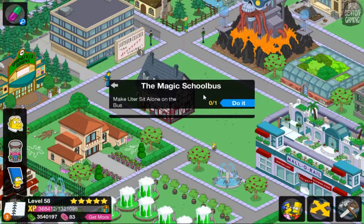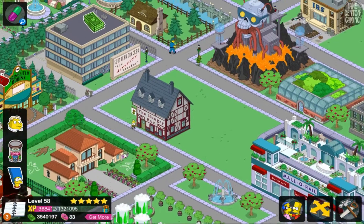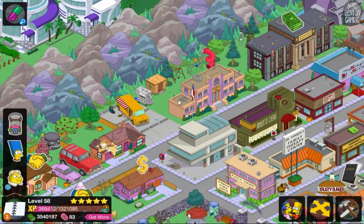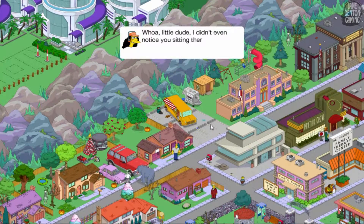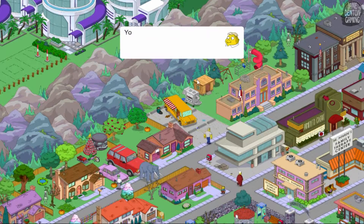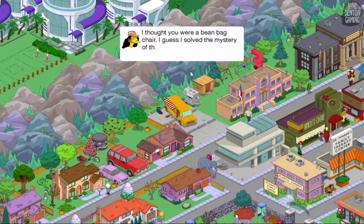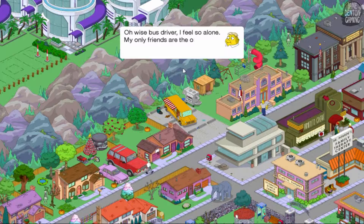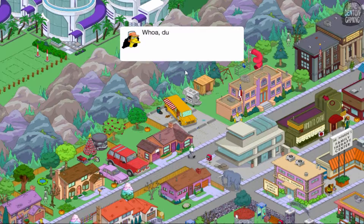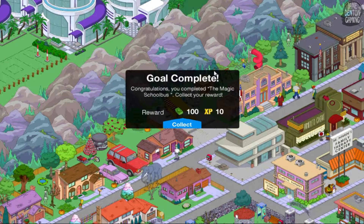The Magic School Bus — make Ooter sit alone on the bus. That sounds sad, poor little Ooter. Inside job, obviously. Whoa, little dude, I didn't even notice you sitting there — you've been sitting on me for half an hour! I thought you were a beanbag chair — I guess I solved the mystery of the screaming beanbag chair. Oh wise bus driver, I feel so alone — my only friends are the ones I eat. Whoa dude, never eat your friends! Goal complete — The Magic School Bus!